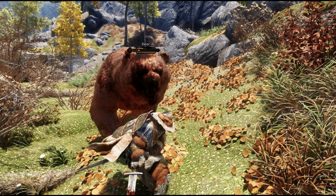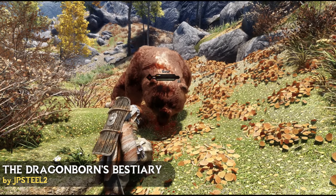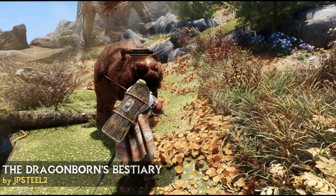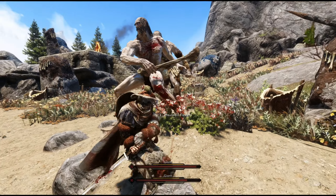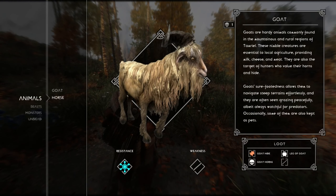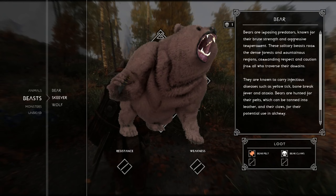So let's jump right in with the mod called The Dragonborn's Bestiary. This mod implements a novel idea by introducing a compendium of all the animals and creatures you come across in your adventures of Skyrim. What this means is when you interact with a creature such as a giant it will get added to your bestiary. Once added it will give you a short description as well as its strengths and weaknesses and what loot you can obtain from said creature.